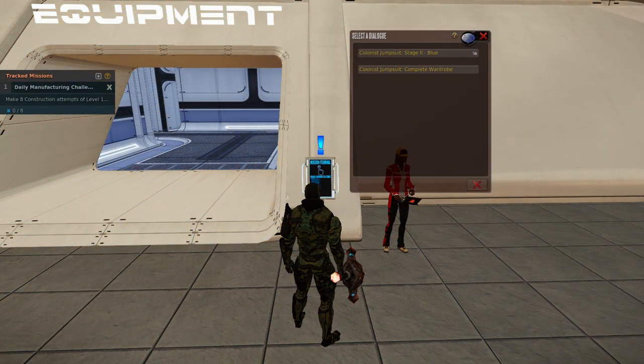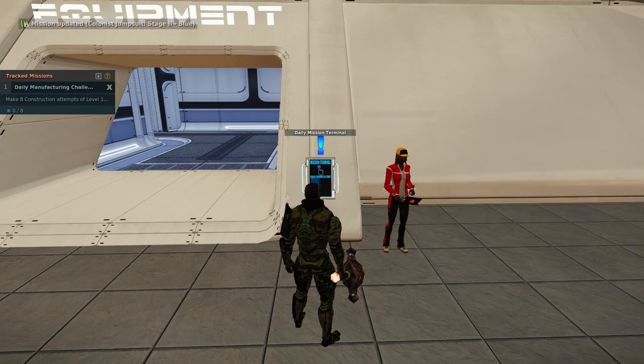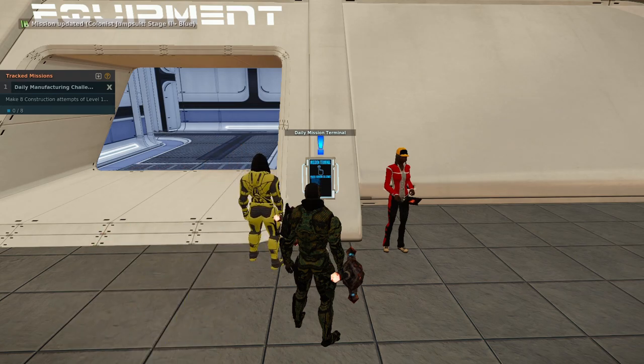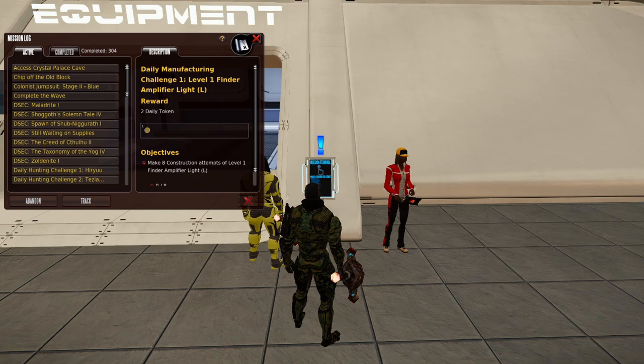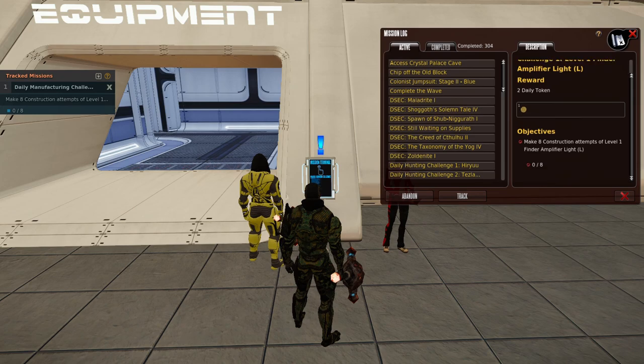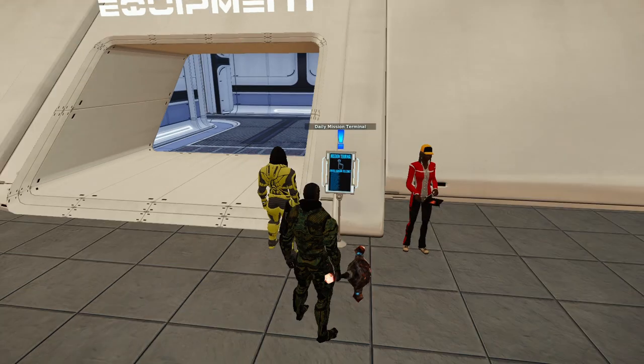I also don't want to forget the daily mission terminals here on Planet Calypso. You can pick up a daily manufacturing challenge once a day. You don't have to complete it — you can abandon it, and the next day there will be a new challenge. Many of these challenges are going to be outside your skill level if you're just beginning, so don't worry about that. There are better missions on other planets for increasing your crafting, manufacturing, tailoring, and vehicle manufacturing skills. Here on Planet Calypso, you'll just get a couple of daily reward tokens for completion and whatever skill gains you get from attempting the challenge. The reward isn't great, but I'll show you in the next video where to go for the biggest reward quickly.